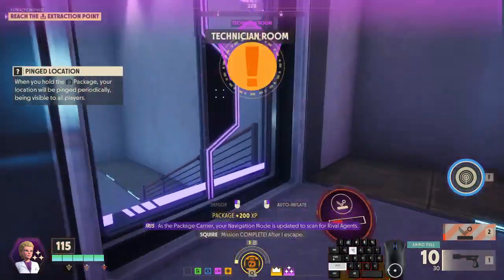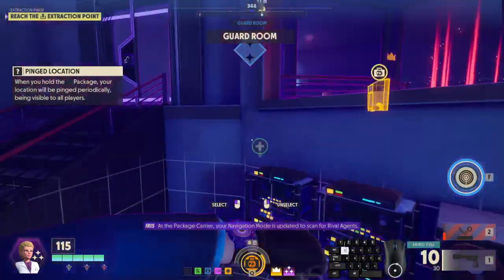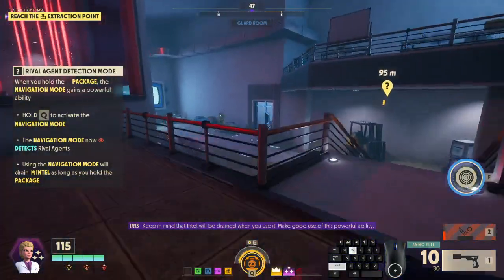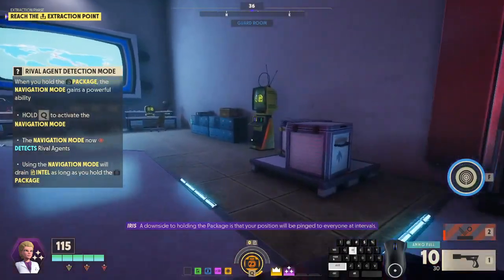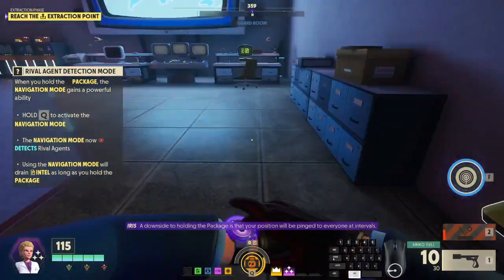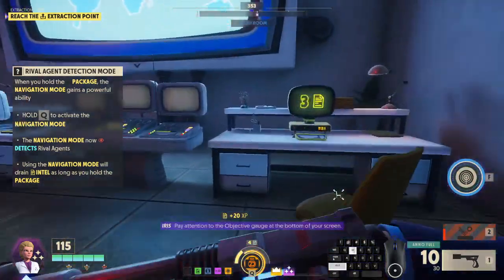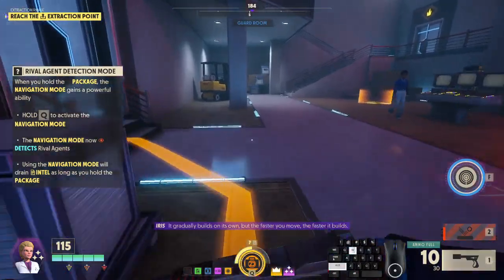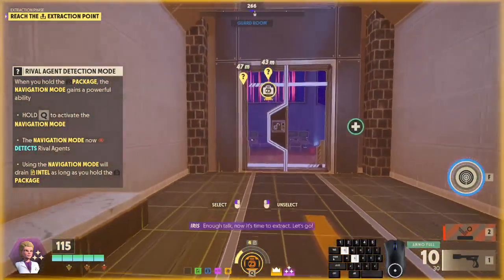You are now the package carrier. Your navigation mode is updated to scan for rival agents. Keep in mind that intel will be drained when you use it — make good use of this powerful ability. A downside to holding the package is that your position will be pinned to everyone at intervals. Pay attention to the objective gauge at the bottom of your screen — it gradually builds on its own, but the faster you move, the faster it builds.